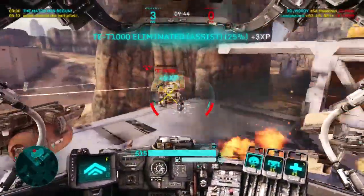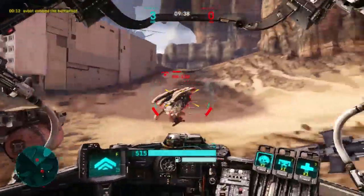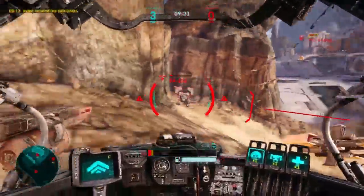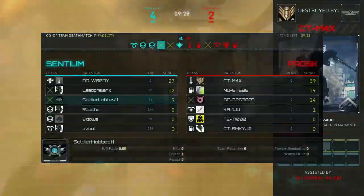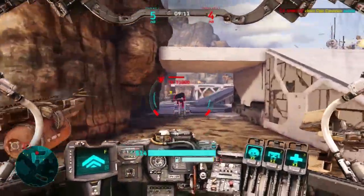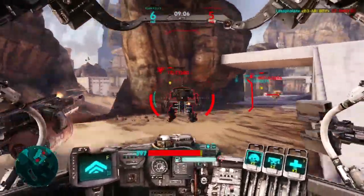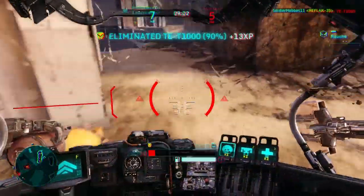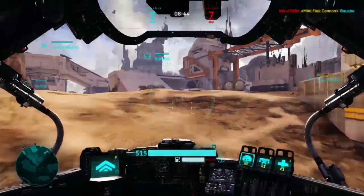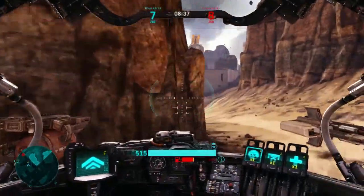The ability is called Blitz, and as you can probably guess by the name, it's meant for rushing people down. What it does is it increases your walking speed and also your boost speed for about seven seconds by a lot. You move faster than a scout when you have Blitz active in your Raider. Essentially it makes the Raider mech the fastest B-class mech ever for about seven seconds. What's also great is that you can shoot your guns while boosting forward while Blitz is active, making it a great tool to rush people down when they're trying to escape. That's what the Raider excels at — chasing down weakened opponents.